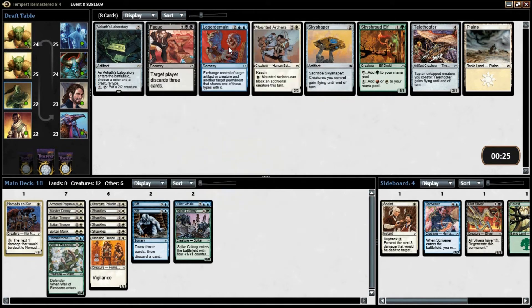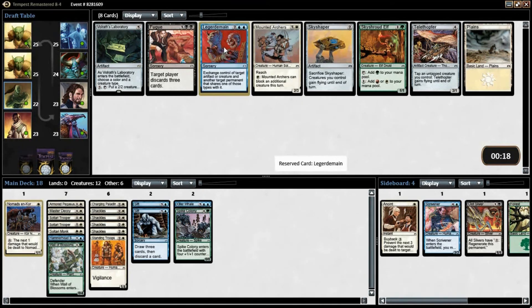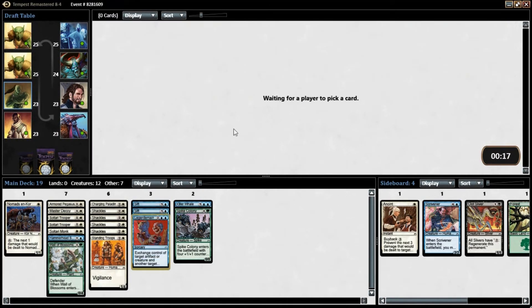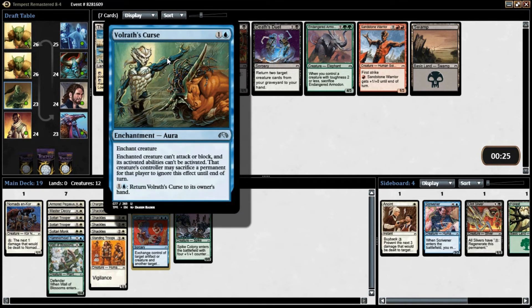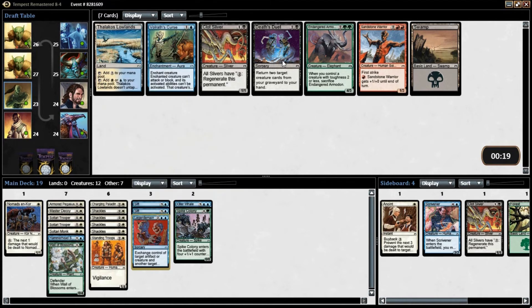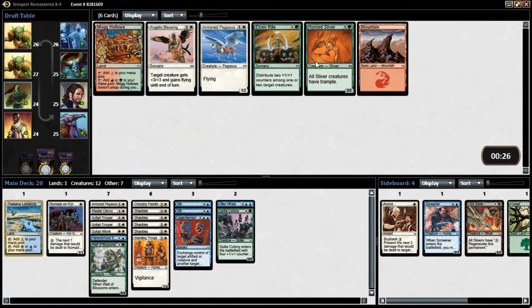Ledger Mane is okay — I might take the Ledger Mane here. There's a Duel Land, not a good one. Yeah, it's not very good. I'll just take the Duel Ant. Don't know if I'm actually running that.